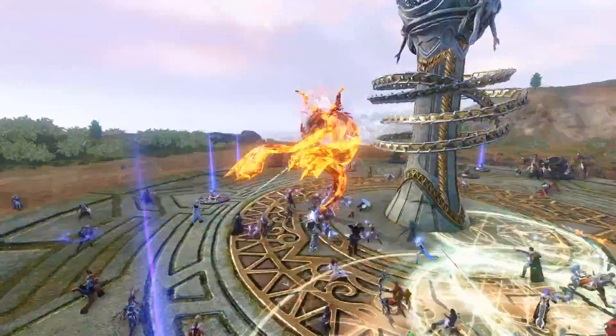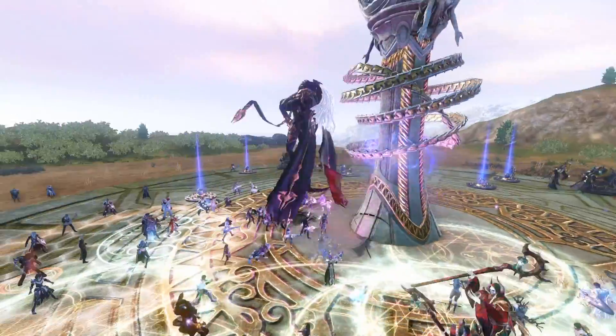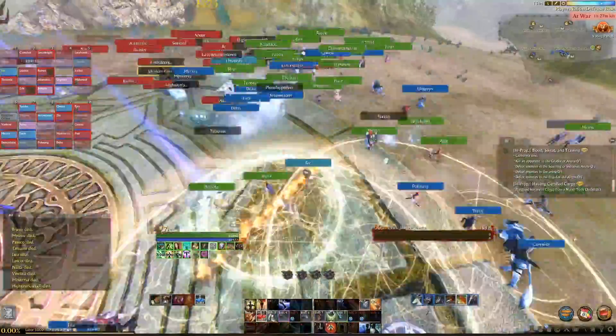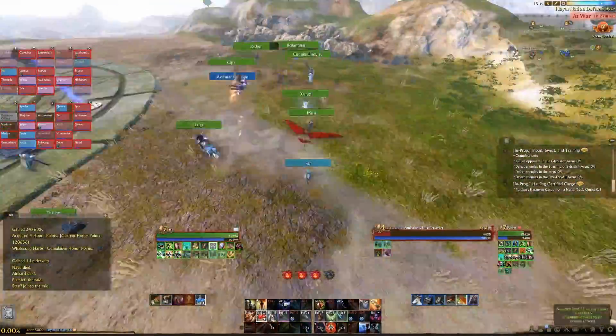Eventually Jakar will spawn — he's the boss. Once you kill him, there's basically nothing after that. You have to kill him for your storyline quest and that's about it. If you're lucky enough to finish before anyone else, you can go destroy the other faction's tower or just destroy them for honor.